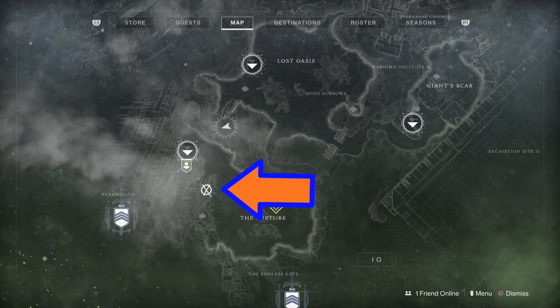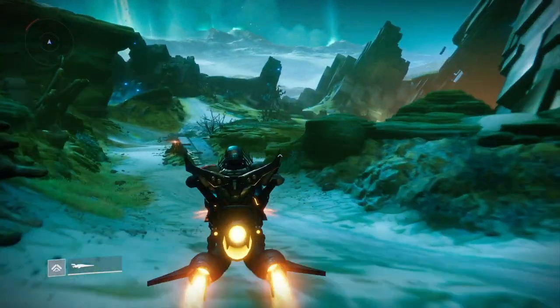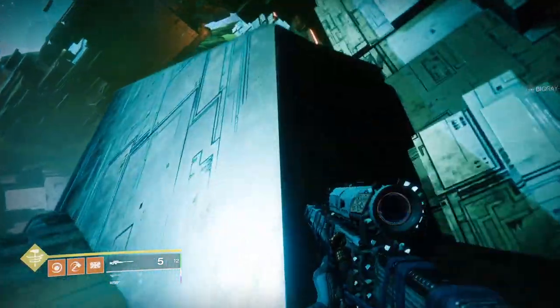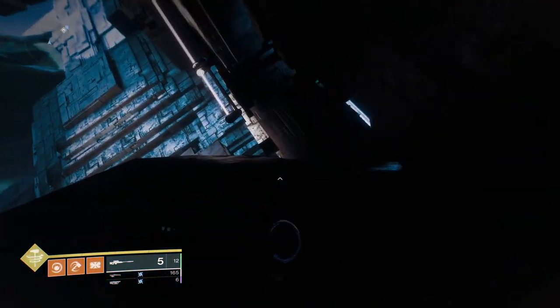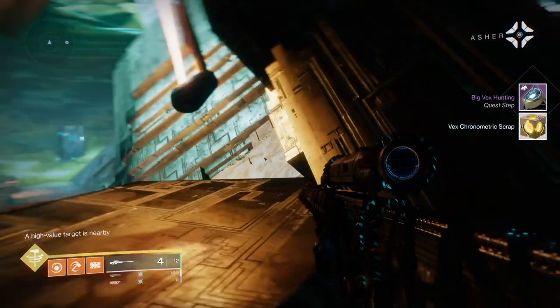Okay guardians, this is the last one. We're heading back to the Rupture and we're going to make our way to the Pyramidion. As you come down the hill you can see the large Pyramidion looming on the right-hand side. Get off your bike, make your way up these steps, go into the darkness and you'll see a little entryway open up. Turn around, look up, and there it is — the last one. Hooray! What a large pain in the bum they were.